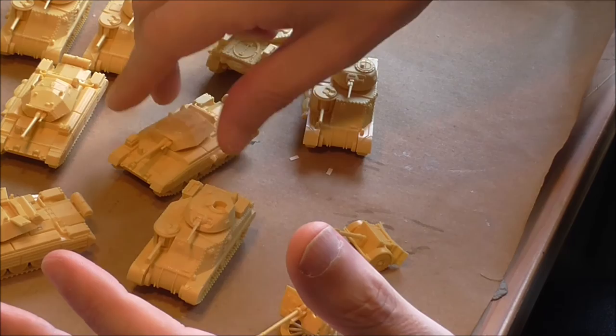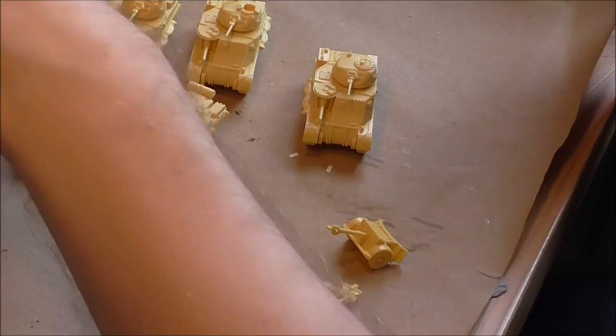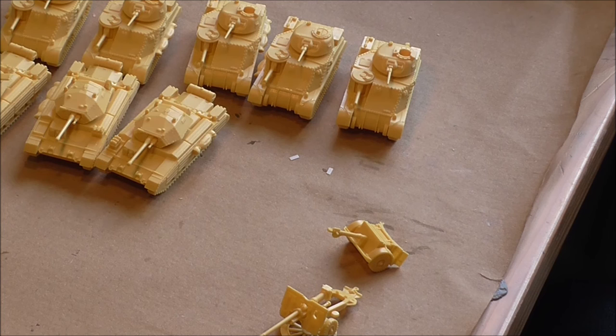I did not put the spare wheels on these guys that came with the kits because it's just very big - it's going to be like a big radar dish on the tank, so I left them off. But there you go, that's the Monty's Desert Rats constructed and ready for painting. I'll be moving on to painting in part two of the video. I'm going to be painting these with Vallejo colours and I've been giving some thought to the painting schemes, so when you see them again they'll be airbrushed and ready for finishing.